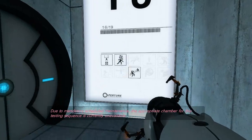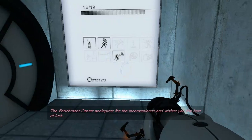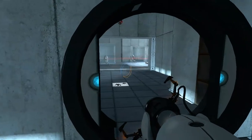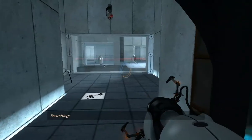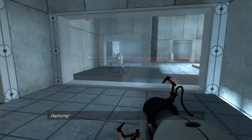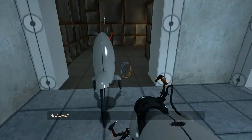Due to mandatory scheduled maintenance, the appropriate chamber for this testing sequence is currently unavailable. It has been replaced with a live fire course designed for military androids. The Enrichment Center apologizes for the inconvenience and wishes you the best of luck. So now we are introduced to turrets. You walk up here and you get shot at, but it's behind the glass so you're safe.